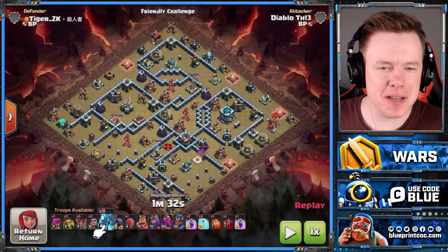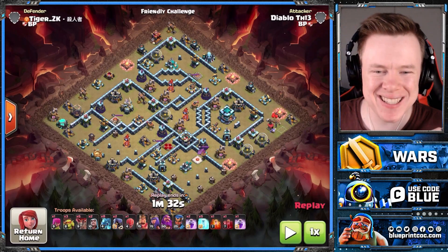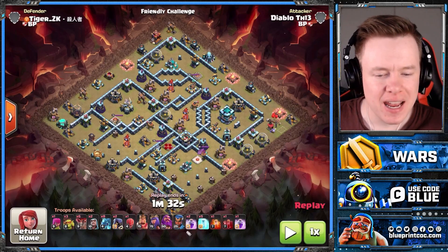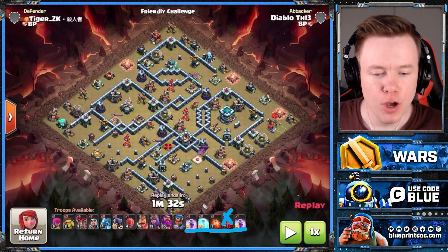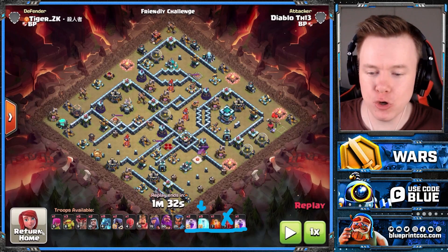E-Drags finally make their debut at Town Hall 13. We could have put them in at Town Hall 11, but Town Hall 13 was a definite yes. Now you'll notice with this army comp, particularly the spell comp that Diablo is bringing, it is a little unusual — and I personally wouldn't recommend this spell comp.